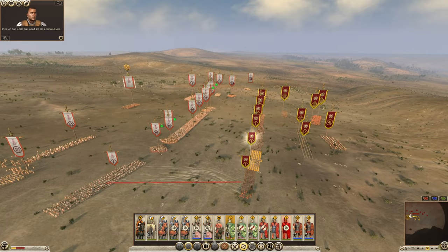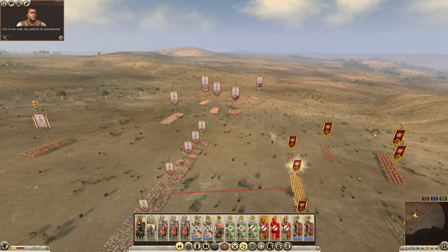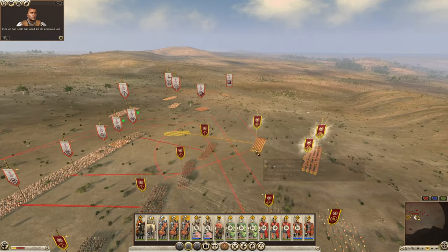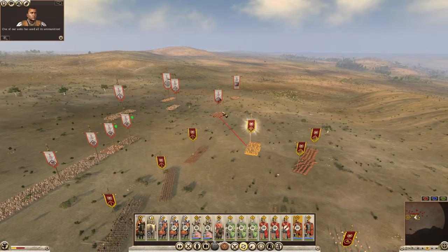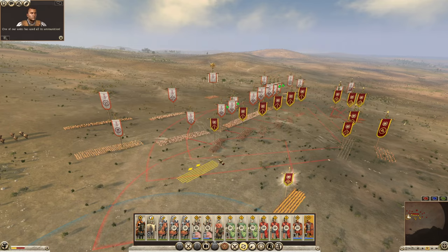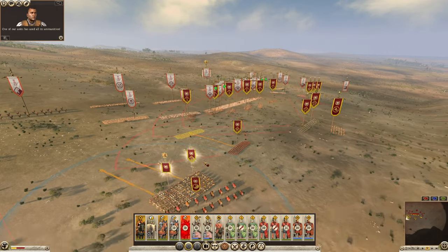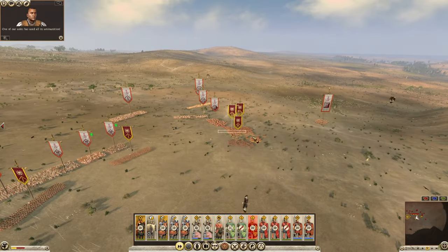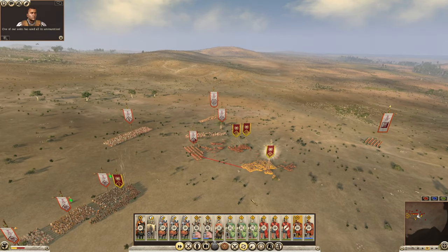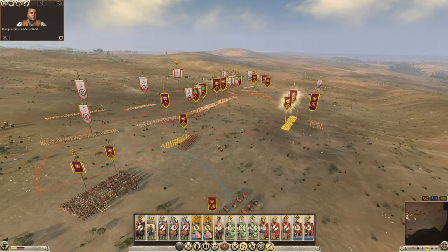Now the silence as we both get manoeuvring, trying to tactic our way into winning somehow. One of our units has used all its ammunition. One of my favourite things about DEI is actually how slow some of the siege battles can be. There are clear cheeses you can use to win in Rome 2 especially, but with DEI if you don't use them you can make it really interesting. I do love a slow siege battle — when a siege battle is fast it almost feels fake. Siege battles are not traditionally fast, so I love a slower sort of siege battle.